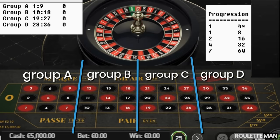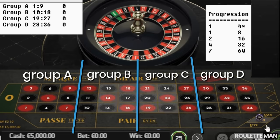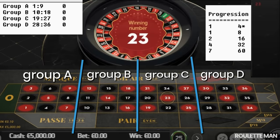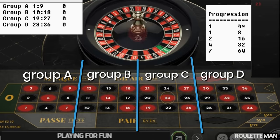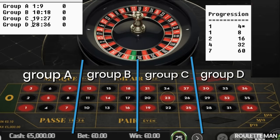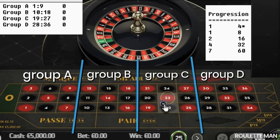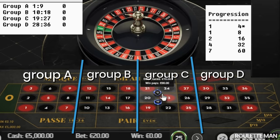We're starting at $5,000 and we'll see where it takes us. Number 23 comes out — that's Group C — so now we look for the repeat in Group C.